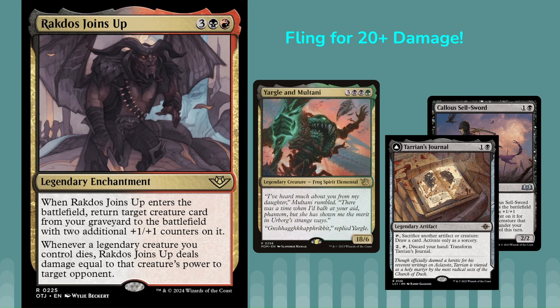For example, Tarion's Journal is a zero-mana way to sacrifice any creature, so you could have that on the field, play Rakdos Joins Up, return the Yargle, and deal 20. If you use Callous Cell Sword, that could do even more. Any fling effect would do even more damage, but you don't necessarily need more than 20. It's very easy to set up this combo, and I'm going to make a deck around it to see if we can get it off. That is the 20-plus fling combo with Rakdos Joins Up.